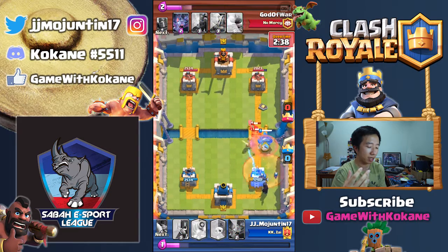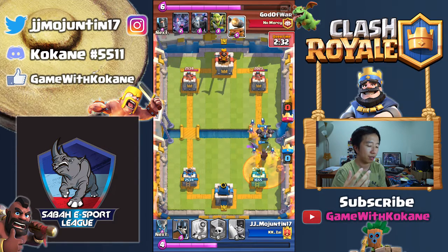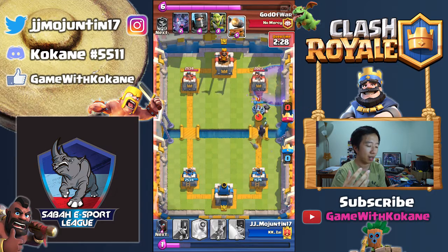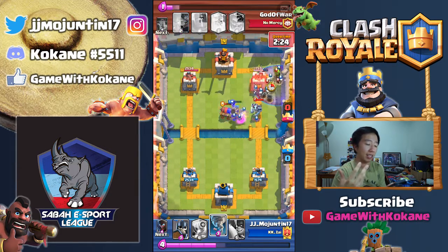So this is where I put my Night Witch — too far back, but it's okay. My Mega Knight will take care of it. She's trying to kill off my Night Witch but I don't think he has Zap, so I brought my bats in to see what's going to happen. Graveyard — no good answer.